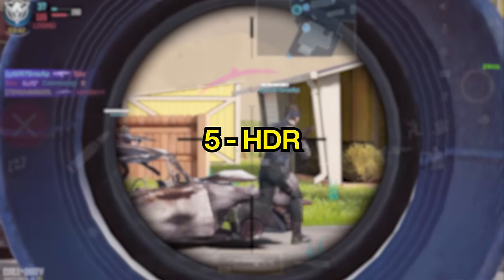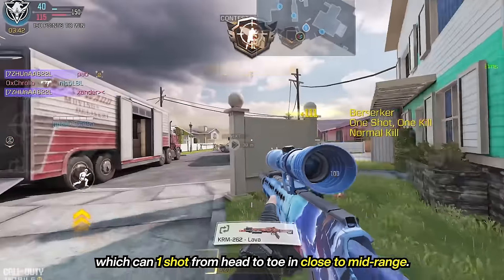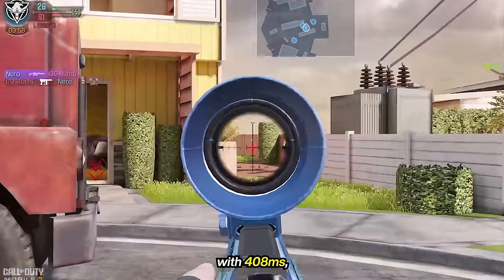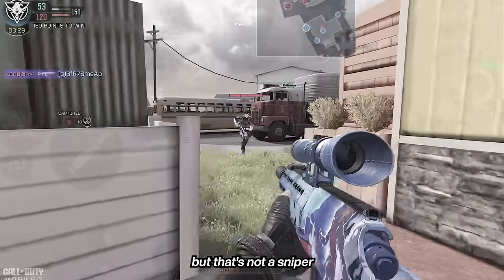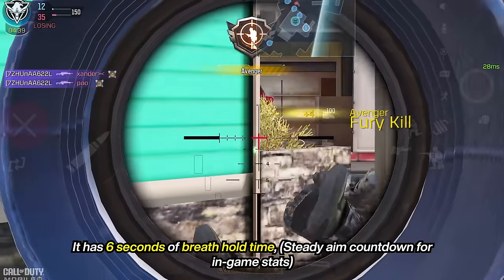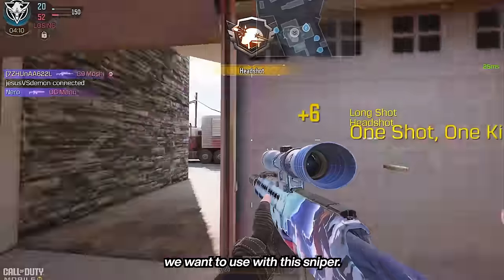At the 5th spot, we have the HDR. It's a slow and steady sniper which can one-shot from head to toe at close to mid-range. It has the slowest ADS time of all the snipers in today's video with 408 milliseconds, but that's not a sniper we want to use to rush. It has 6 seconds of breath hold time, which is something really useful for hard scoping, and that's definitely something we want to use with this sniper.